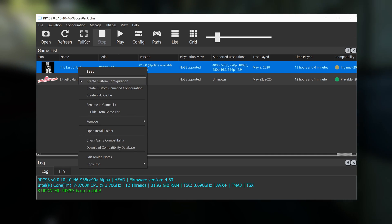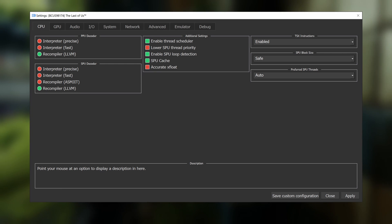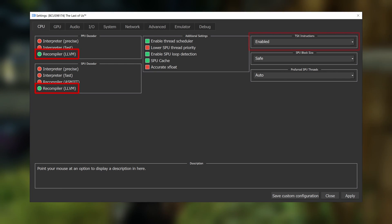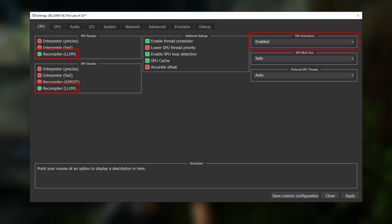Open up the emulator, right-click your game, and set up a custom configuration. On the CPU tab, just make sure that both decoders are set to LLVM, and make note of whether your CPU supports TSX, as this will come into play later on.